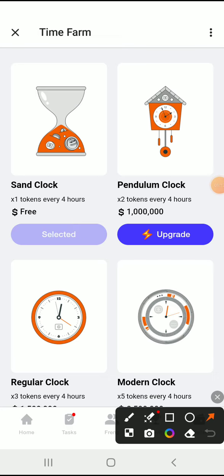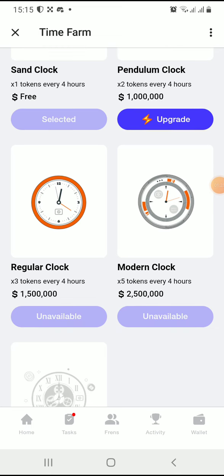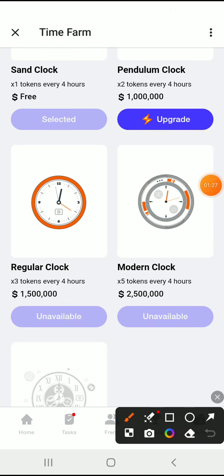The Sand Clock is the default level when you join Time Farm. The second level is the Pendulum Clock, which gives you two times tokens every four hours. The next one is the Regular Clock, which gives you three times tokens every four hours — so you can get more tokens faster.